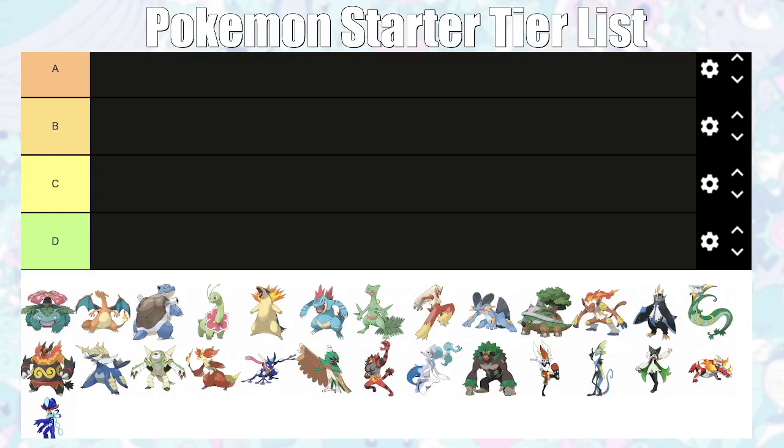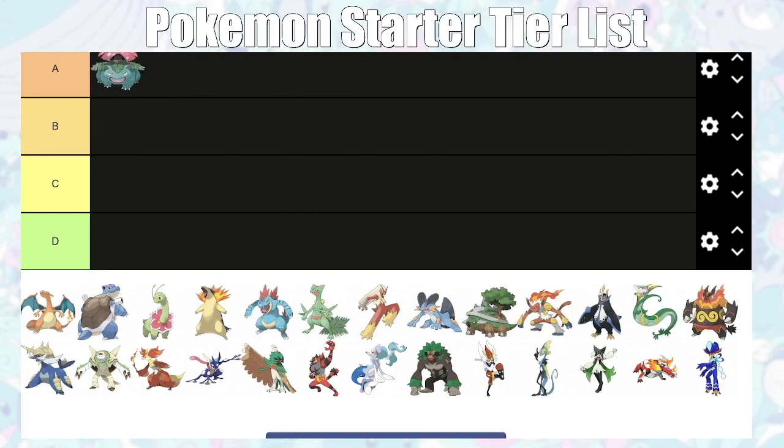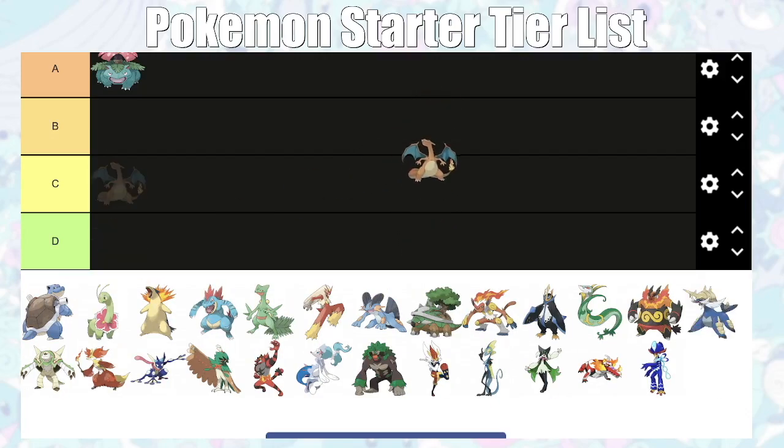First up is Venusaur, going straight into A tier. If you saw my Pokémon Fire Red nuzlocke tier list, you'd know it's A tier. It's good for the first two gym leaders, resists Surge's electric-type attacks, and gets great utility moves like Leech Seed, Stun Spore, and Poison Powder. It's also good against Giovanni since he uses Ground-type Pokémon. It does fall off a bit after the fourth gym — it's weak to Koga, Sabrina, and Blaine — but it's good against the final gym leader.